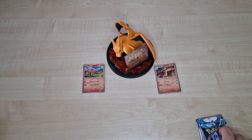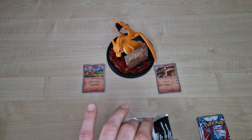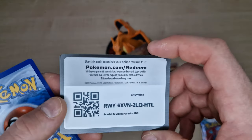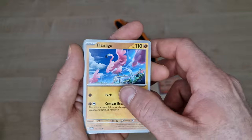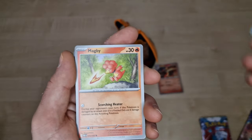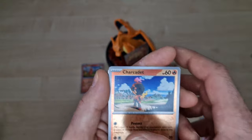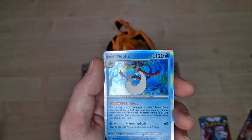And now we can start opening — hopefully you will see something interesting today. Starting with Paradox Rift. Energy, Flamingo, Polygon, Sidra, Magby, Technical Machine, Crocoro, Technical Machine again, Charcelette, Chiragy, and last is the holo — Milotic.